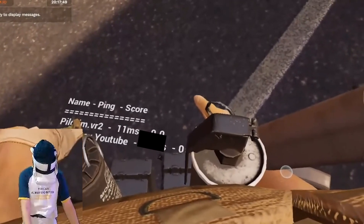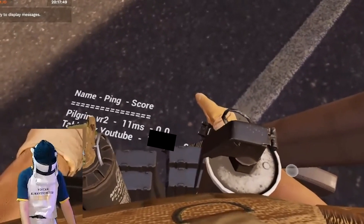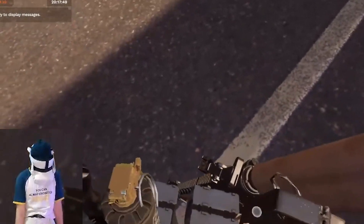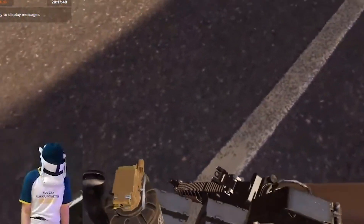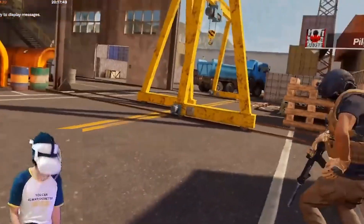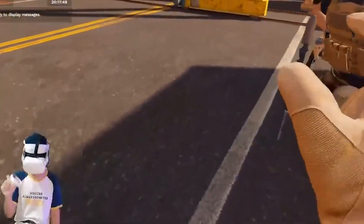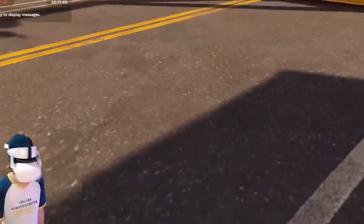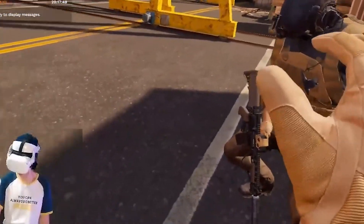Pilgrim's ping shows every time — his ping is poor. 11 milliseconds — yeah, Pilgrim's ping is 11 and mine is 75. That sucks man. I guess mine is worse — yeah, a lot. So if we play together, I'm right below you on the scoreboard — it's fine, no problem. Mine is 10 now, it's fine. Mine is 10, yours is 77.